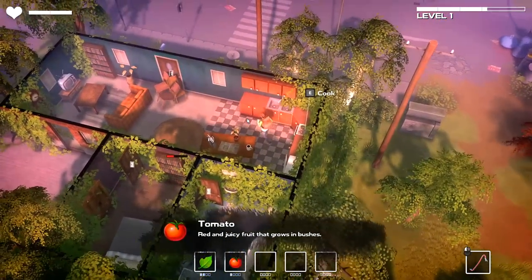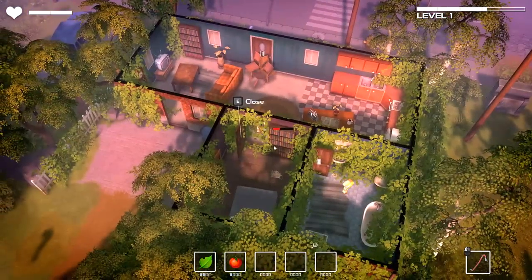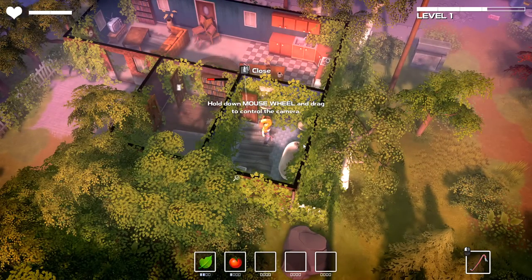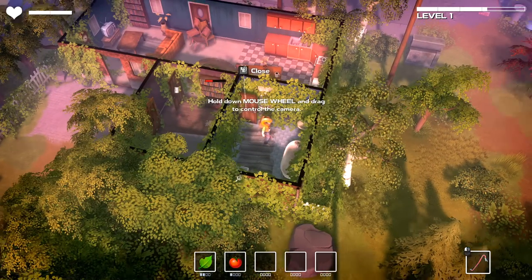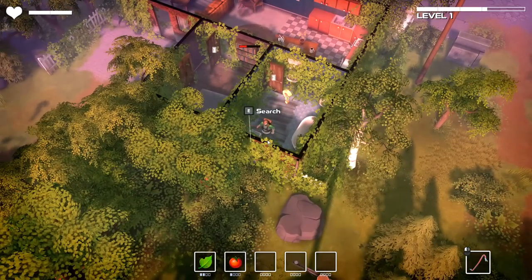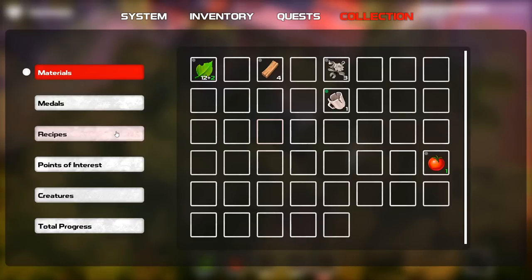I don't see a hunger meter or a water meter anywhere, so my guess is that the tomato is more than likely going to be used to refill our health. We can hold down the mouse wheel and drag to move the camera around — oh, that's not too terrible. I prefer it on the right click, but maybe we can rebind that. Let's take a look at the system menus real fast. It is — it's all rebindable. So if you have a preference, you can take care of that right away.